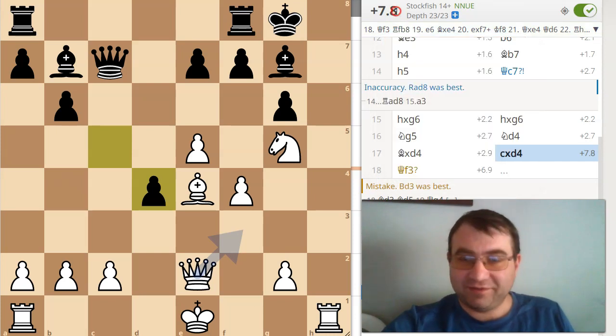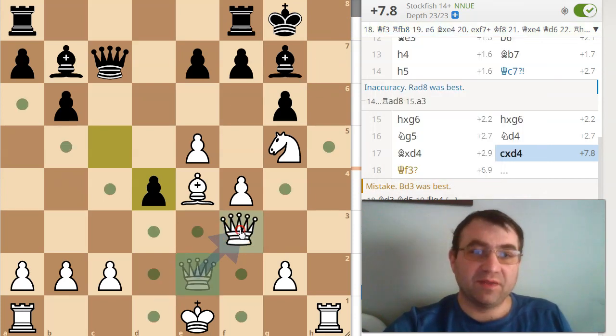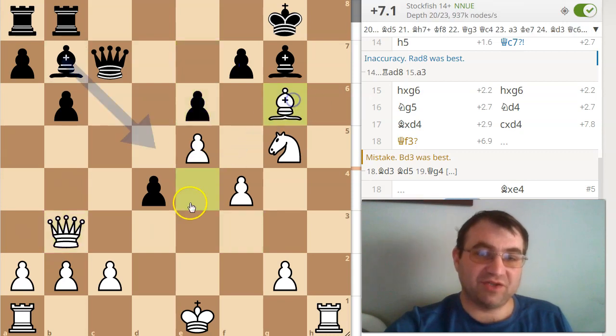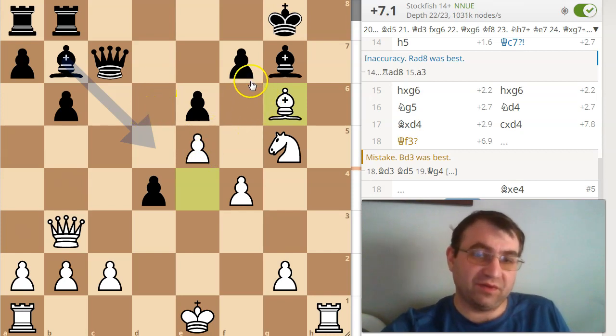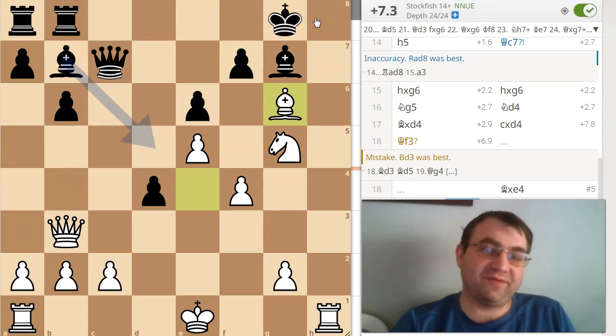It's saying that this is plus 7.8. One of the issues the computer was running into is it thought that after Queen f3, Rook b8, maybe Black was going to be okay, and it didn't see right away that Queen b3 was going to be a winning attack, threatening f7, e6, and then Bishop takes g6. For me, it's not so much that I saw all this — it's just that I understood that with the threat of Rook h8 on the table after Queen f3, I should have a winning attack. This was part of my preparation and experience; I've played these types of positions before.